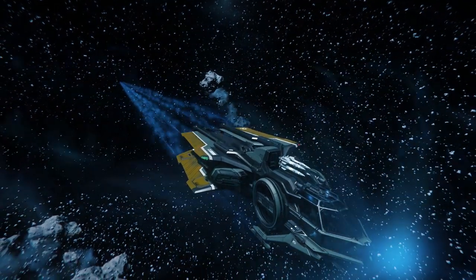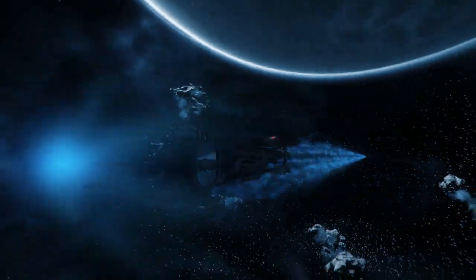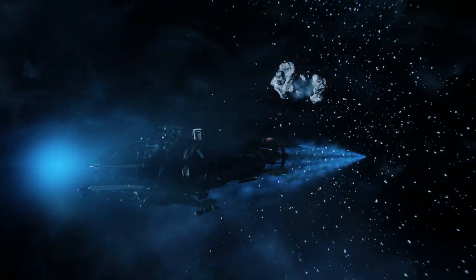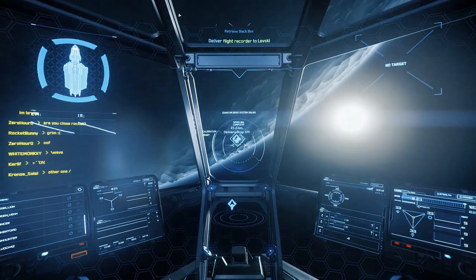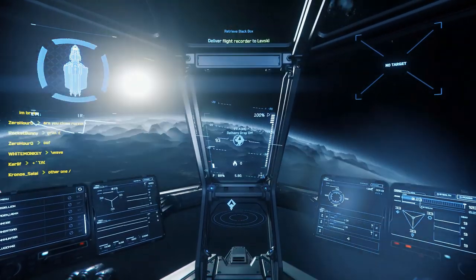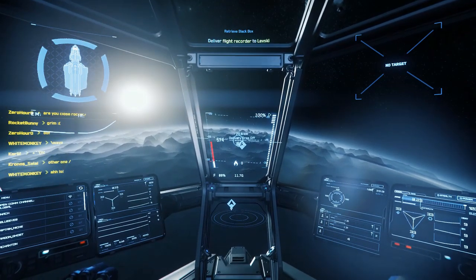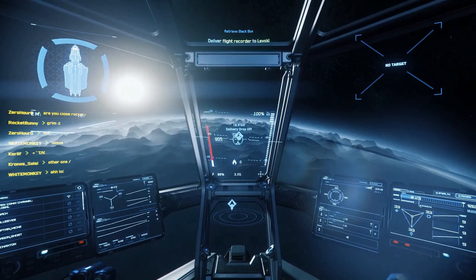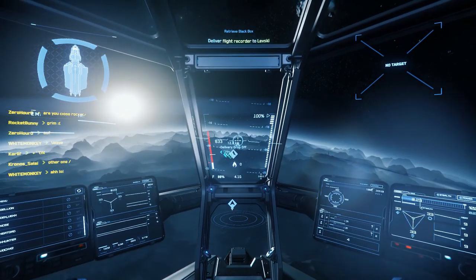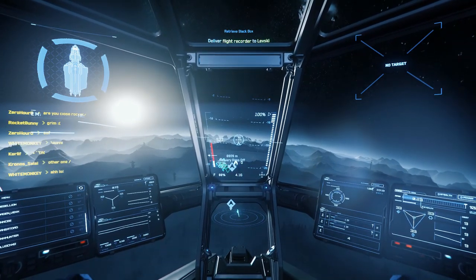There are rumors — if you are in Lorville and you hear crazy sounds about a great injustice — people are speculating that CIG is going to remove Delamar, which includes Lefski. Lefski is like a failed utopia for people who didn't like the United Empire of Earth. People are speculating it's going to be destroyed either by the Vanduul — which I don't believe — or maybe in a terrorist attack from people from Lefski, which I think is more likely since Lefski is expected to leave the Crusader system.